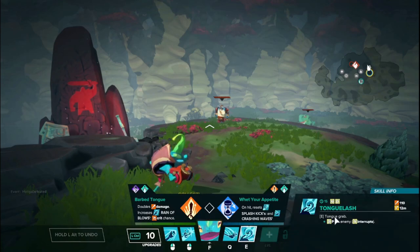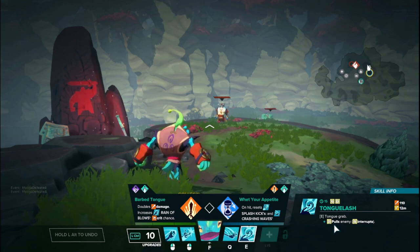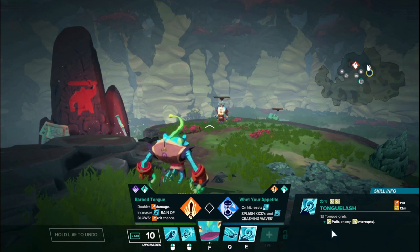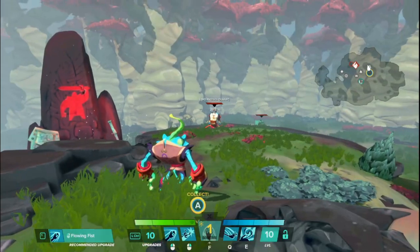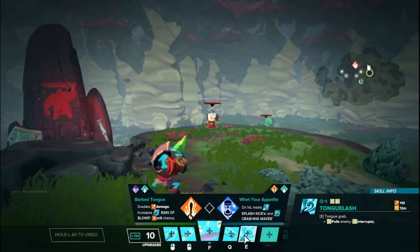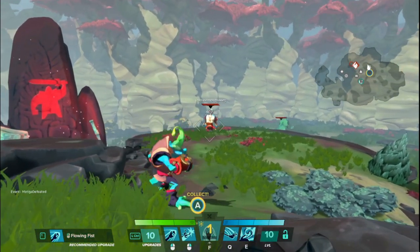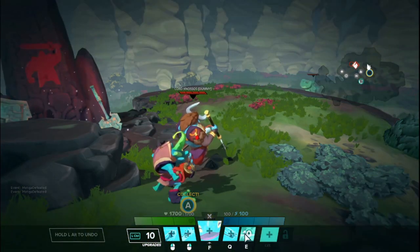Wu's last basic ability is his E, which is called Tongue Lash. You propel your tongue forward, grab an enemy, deal damage, and then pull them towards you. Pull is a hit reaction unique to Wu — it works exactly like launch, but it pulls them from where they're standing to where you cast the ability. Along the path they are considered stunned, so they can't do anything until they reach from where they started to where the pull ends. There's been a long debate on whether this is a skill shot or hitscan — it is in fact a skill shot with a small delay, just very fast.